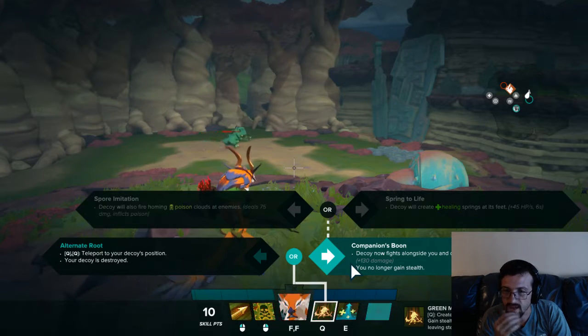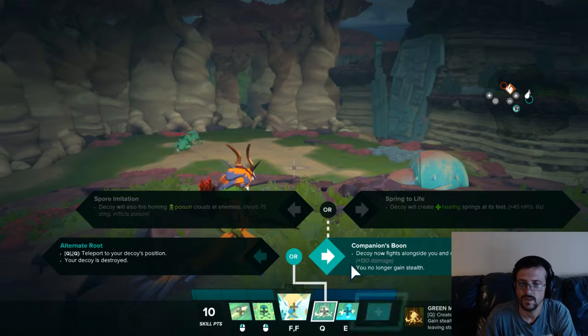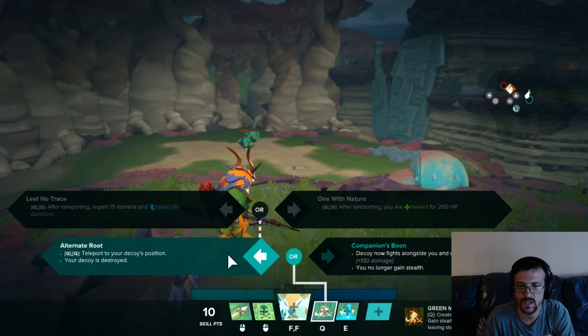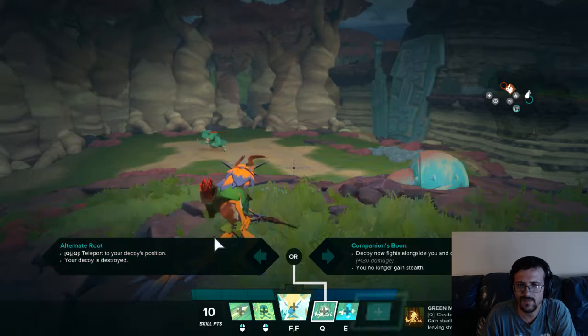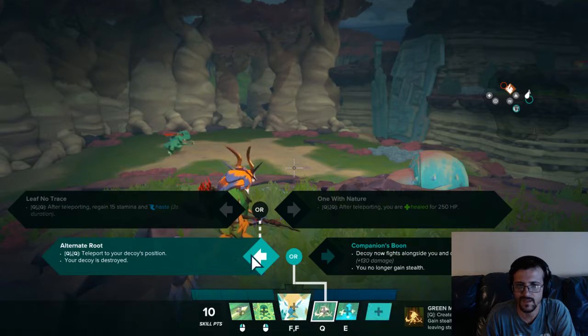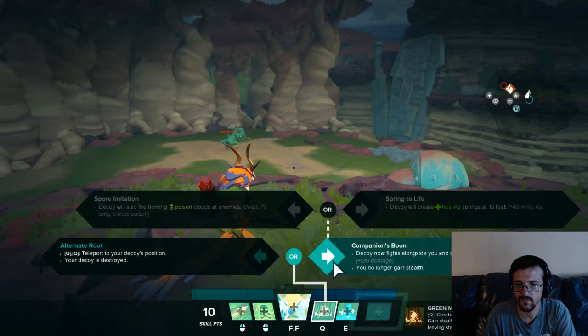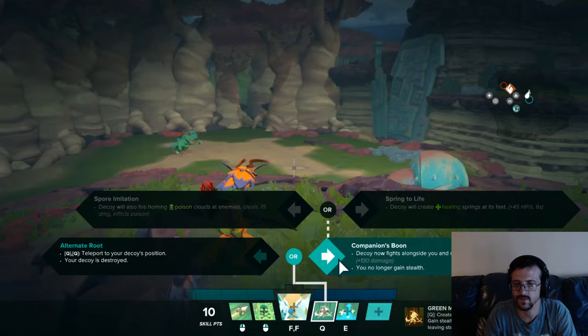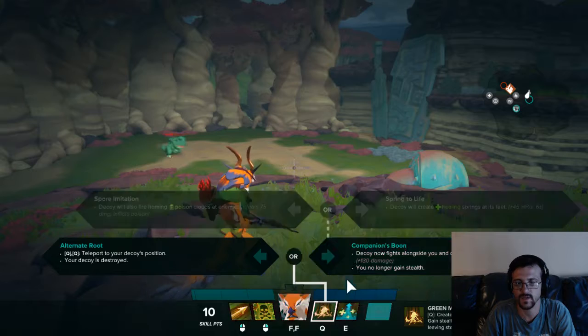Spring to Life is another utility option. The Q ability has a clear utility tree side versus a more solo assassin-y shooter approach. If you're in a solo queue situation doing things yourself, I'd go down the assassin tree. But if you have better teammates, you're making call outs, and you won't put yourself in bad positions too often, I'd go the utility way and vary based on your situation.